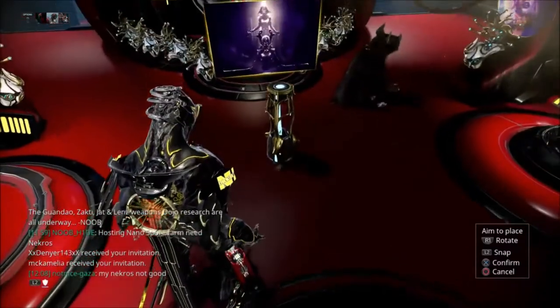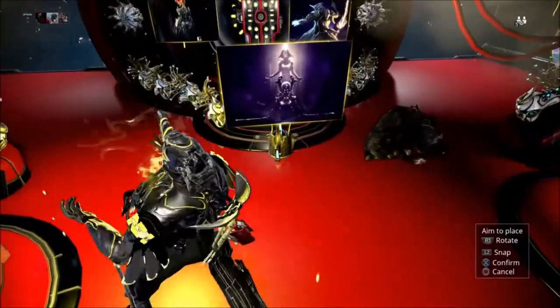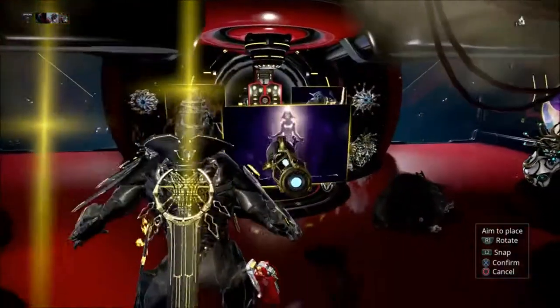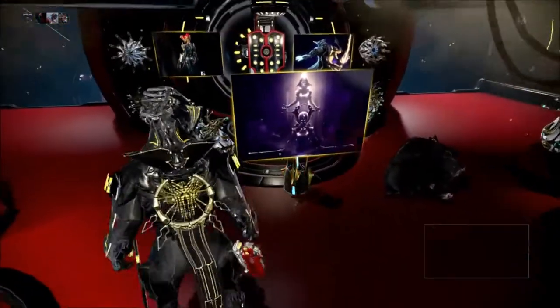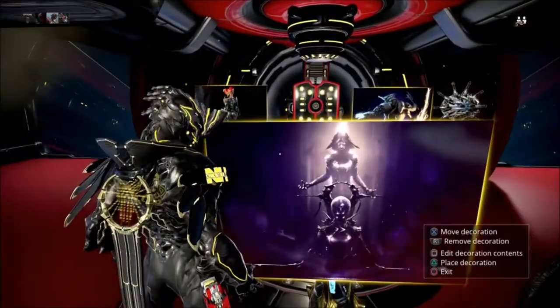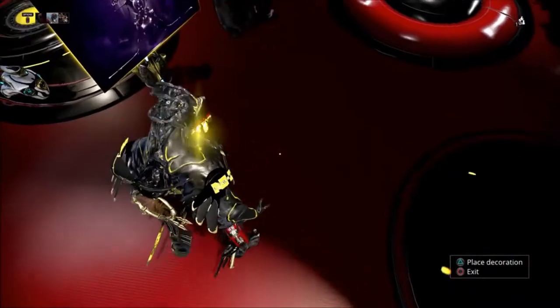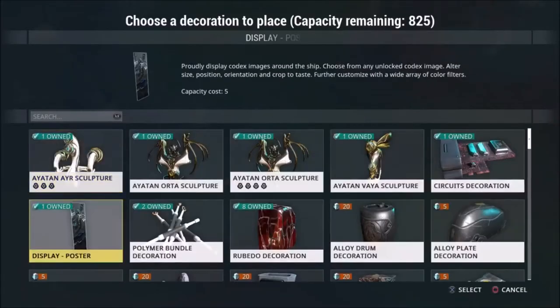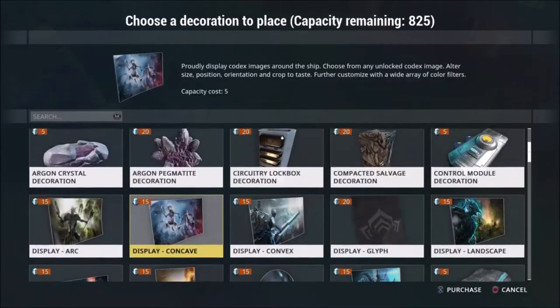What I did is basically placed it just about right here, right in front of the equipment arsenal area. You place it there, and then if you don't have these wallpaper things you just buy them, but I already have one. So you go to Place Decoration — it's right here, it says Display Poster.